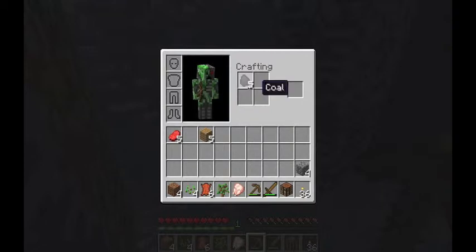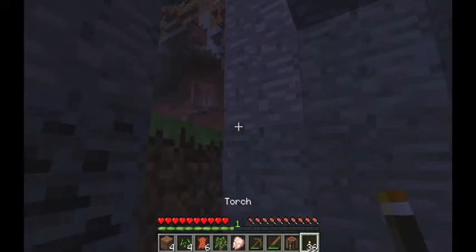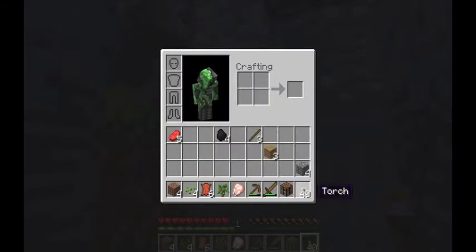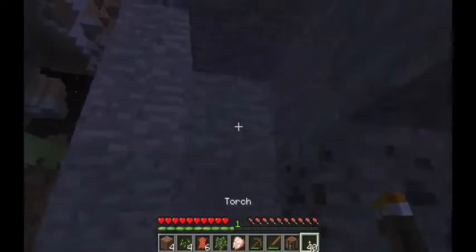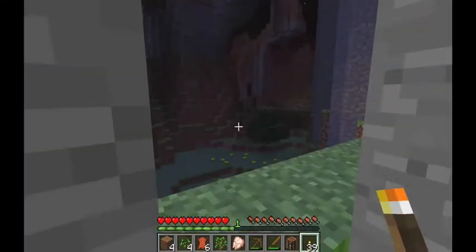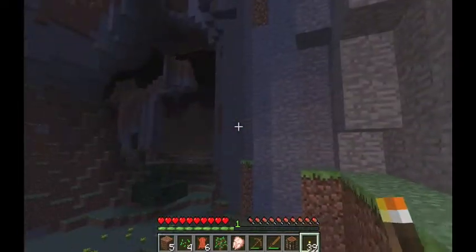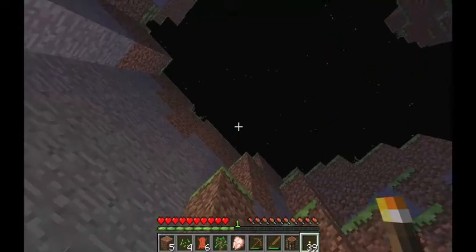It's night time now — the moon is coming out and the cows are mooing. To make torches: get your sticks and place one coal down, then one stick down, and you get four torches. You can stack same items together. Torches emit light so place them around your hidey hole.